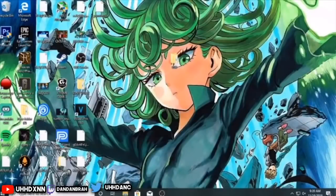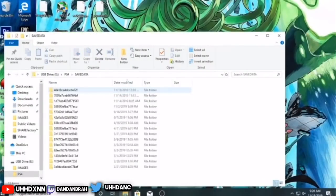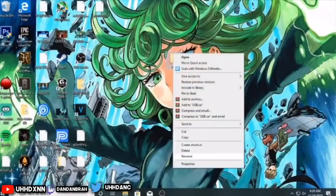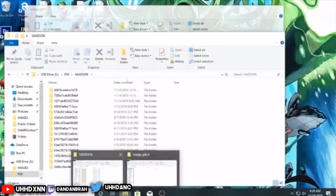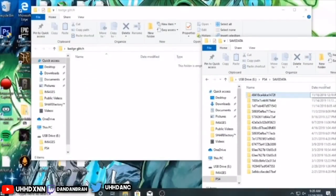This is where it kind of gets confusing, but it's not really that hard. Open your USB, go into PS4, and go into Save Data. The most recent file is your file — it shows the day it was modified. Make a folder on your desktop and call it 'badge glitch' or 'first game,' whatever you want. Then open the folder where it says Save Data and move the most recent file from your USB into that folder.